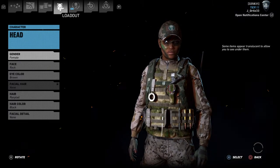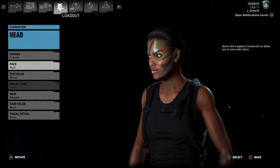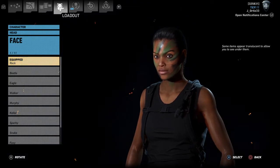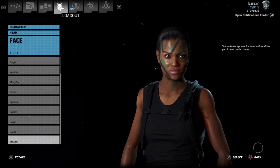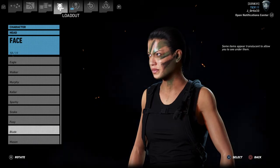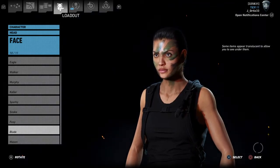First you want to start out with your female — you want to be female. Second, choose your face. Alicia Diaz is a Hispanic American, so we want to look for a Hispanic-type face.